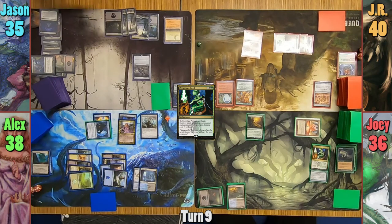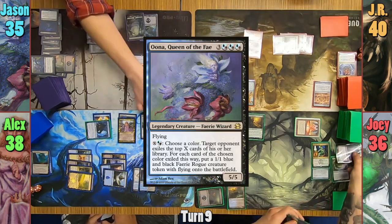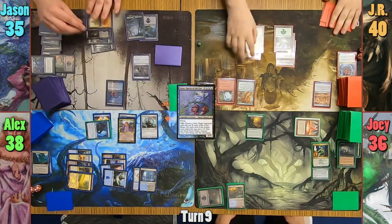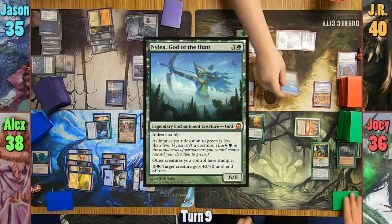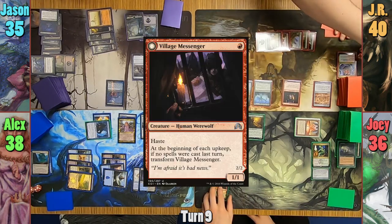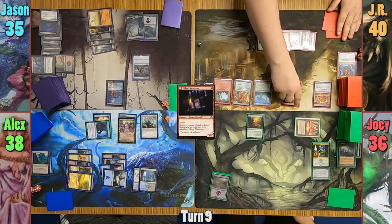Jason draws, plays a Swamp, casts Una, and passes turn. JR plays a Forest, drops Nylea God of the Hunt, also casts a Village Messenger, and pays one for the Durable Handicraft trigger to give it a +1/+1 counter.